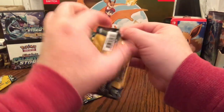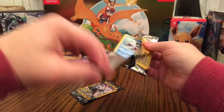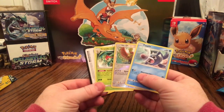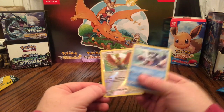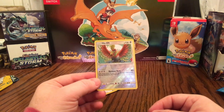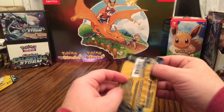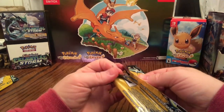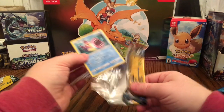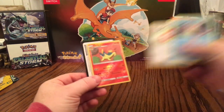Two more Lost Thunder packs. First: Popplio, and Holographic Reverse Holographic Rare Ho-Oh — Rainbow Burn does 30 more damage for each type of basic energy attached to this Pokemon. That is so cool. Last pack of the evening: Bruxish, Reverse Holographic Quilava, and a Fairy Charm. Awesome.